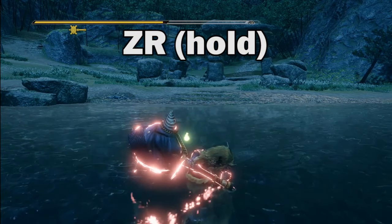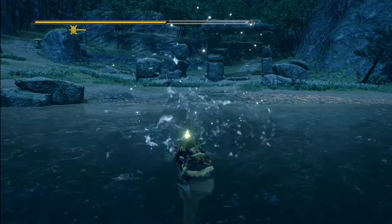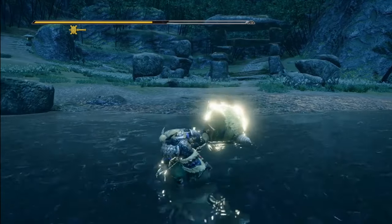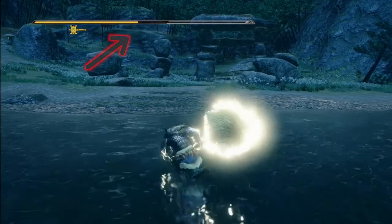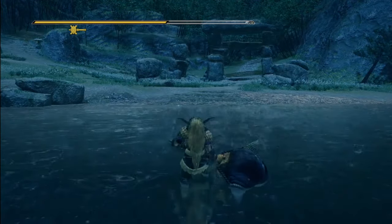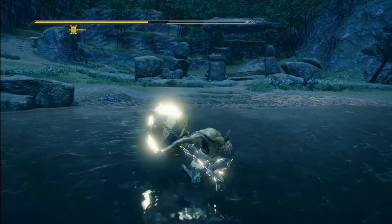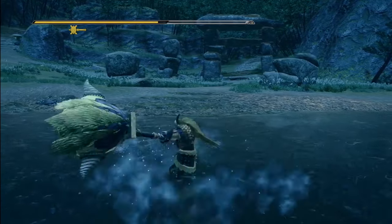The core of hammer gameplay, though, is charging. You can charge the hammer by holding ZR. Like the greatsword, the hammer has three levels of charge. However, charging the hammer consumes stamina, and you can hold max charge without penalty as long as your stamina holds out. You can also move around while charging the hammer. Each level of charge has a different animation and attack depending on whether you're moving or not, so experiment to find out what works for you.